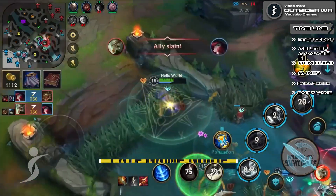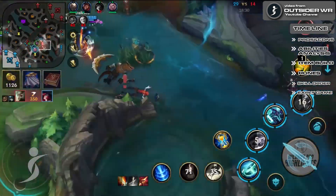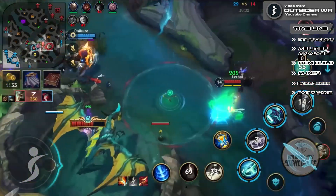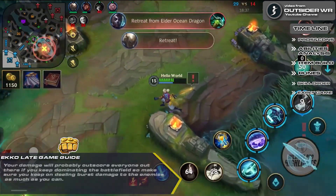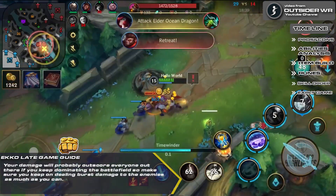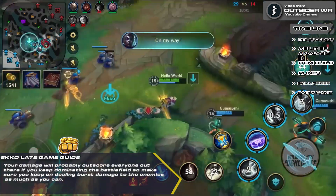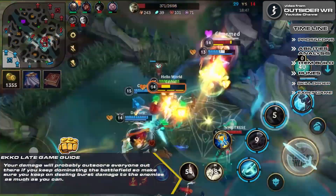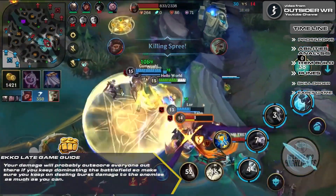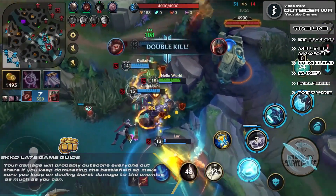Ekko Late Game Guide: during the mid or late game, make sure you use your ultimate as much as possible as the cooldowns will be greatly reduced. Remember you can turret dive as well, given that you know when to disengage with your ultimate safely. Your damage will likely outscore everyone if you keep dominating the battlefield, so keep dealing burst damage to enemies as much as you can. Don't forget to use your ultimate to initiate a fight as it deals huge amounts of damage in an area and can heal you when you are on the verge of death.